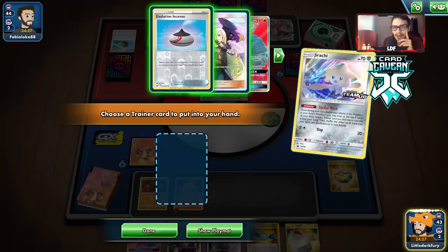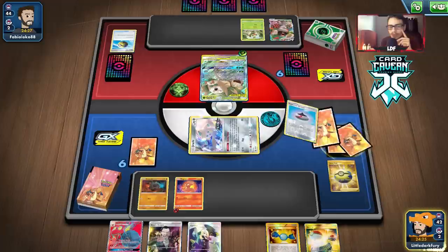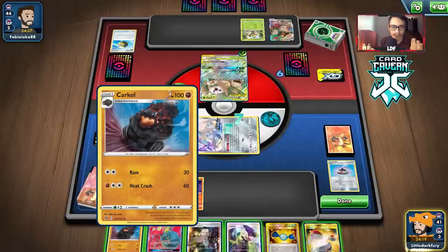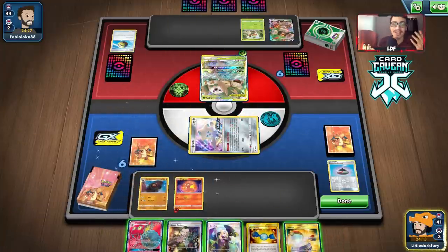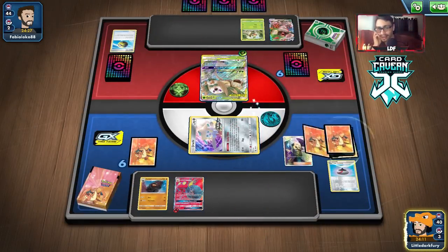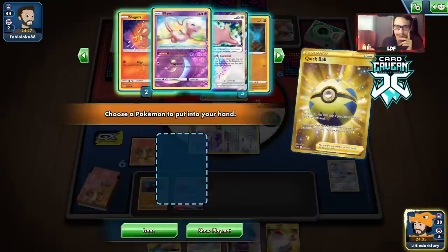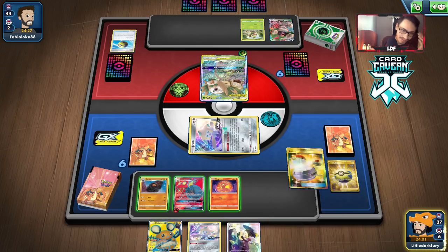Why did they evolve that? I'm confused. Let's get the Stage 2 ready — wait, we could have gotten Rare Candy Colossal. I am off my game today, I apologize. I had the turn two Colossal and didn't take it. Why did I do that?